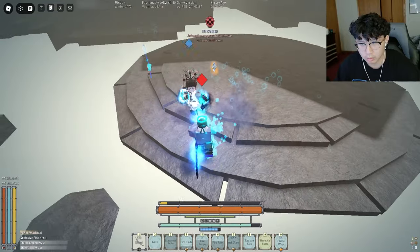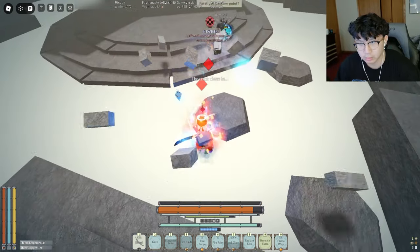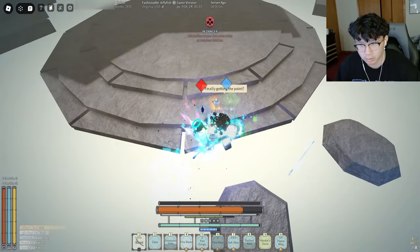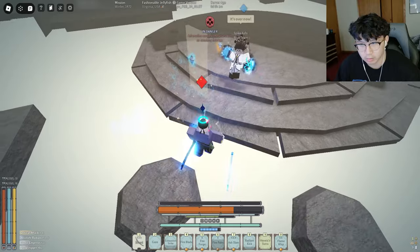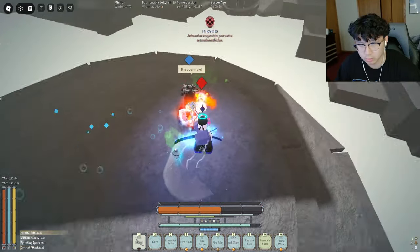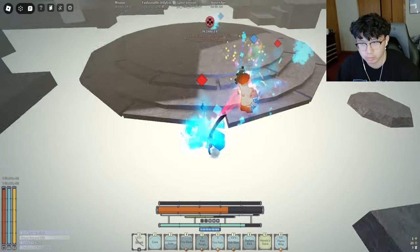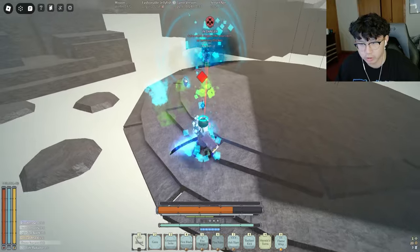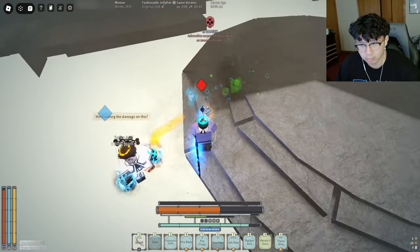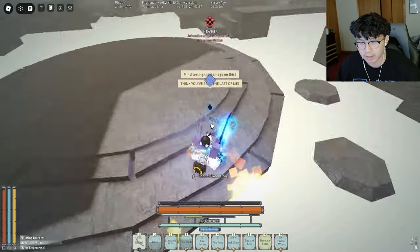Oh my god, what was that move? I don't even know what that move is. The Contractor is crazy gang. This build is low-key devious. Bar break him — bar break him now! There we go, double explosion. Yes, there we go. GGs to this guy.